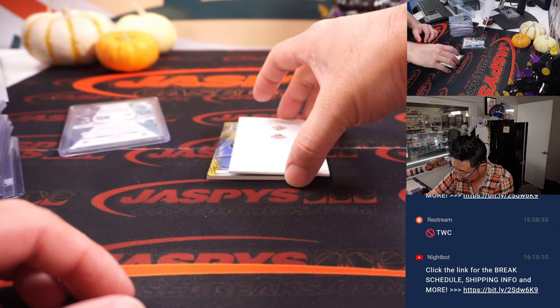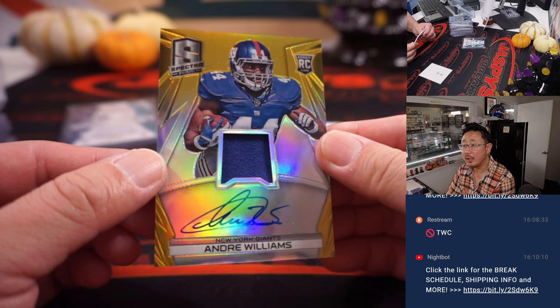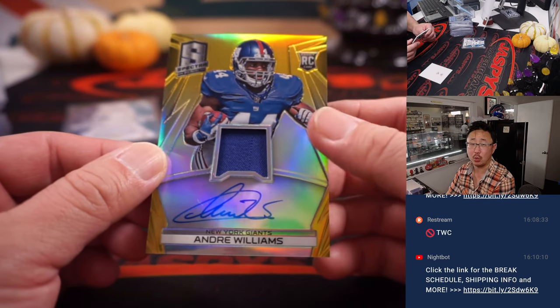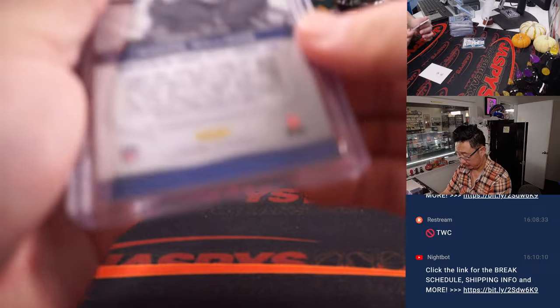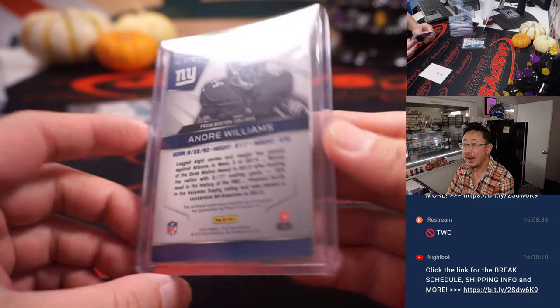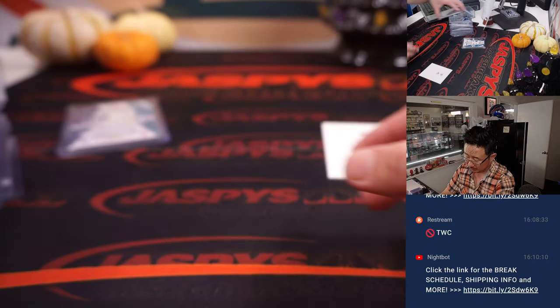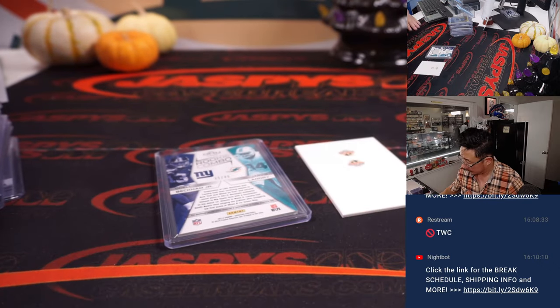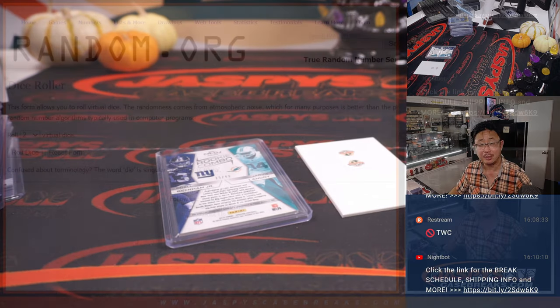The last one here is Andre Williams — rookie jersey and autograph gold, NFC East, that will be Tim Tyler, 21 out of 25. All right, now we haven't seen any big-name autographs — guys like Odell Beckham Jr., even Jarvis Landry. Maybe they'll be in another box, so the next division we'll break up.